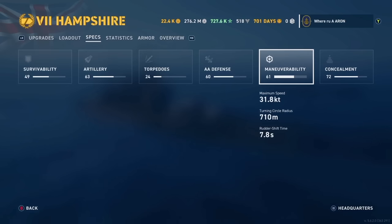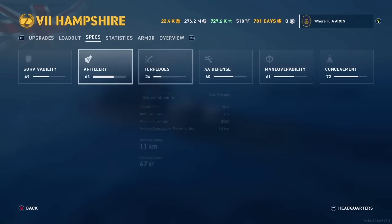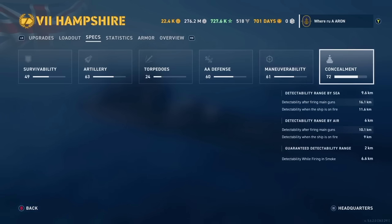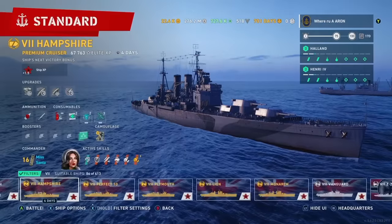Maneuverability is average: 31.8 knots top speed with a 710m turning circle and 7.8-second rudder. You could get this thing super agile, but the main selling point is the guns. If you're not running Frazier with the penetration multiplier and Yamamoto as inspirations, you're not getting the most out of the ship. You guys saw that when you can position correctly and get those guns on target they are devastating, especially with our commander build. Concealment is pretty good as well — we have an inspiration for that to get it down just a touch lower.